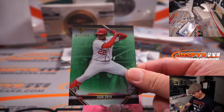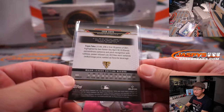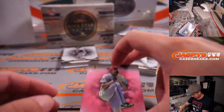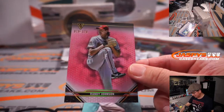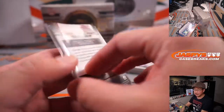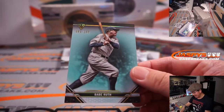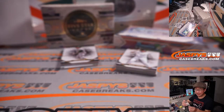Juan Soto, 27 out of 259 — NL East, Kevin. Randy Johnson, 75 out of 125, Diamondbacks version — NL West, Chris. And the Babe — Babe Ruth, 89 out of 150 for the Yankees, AL East, Josh.